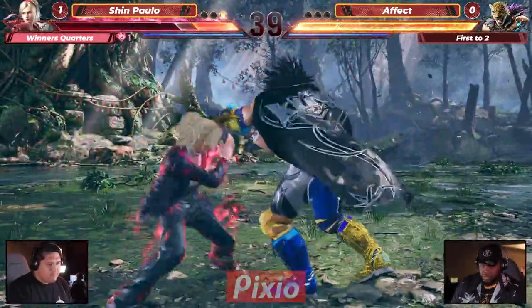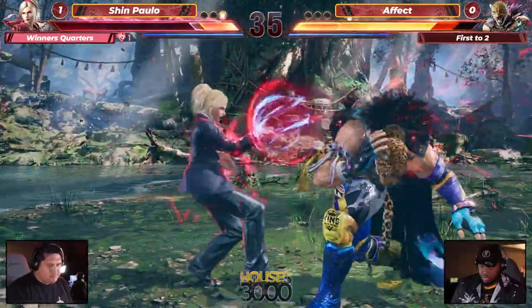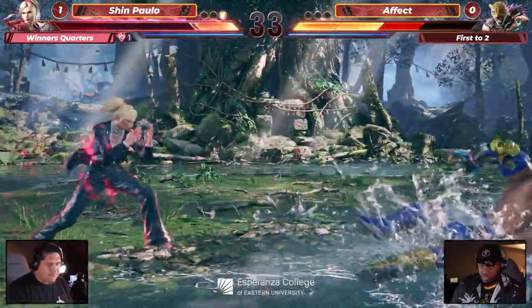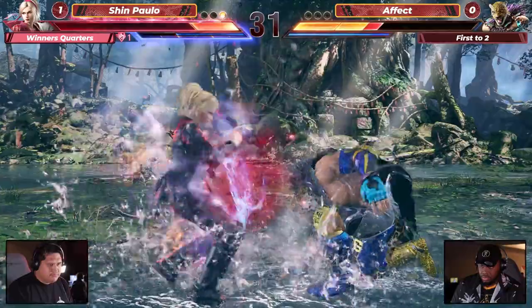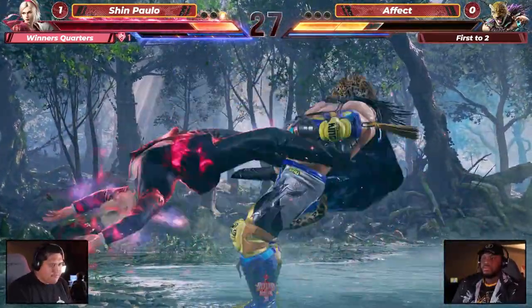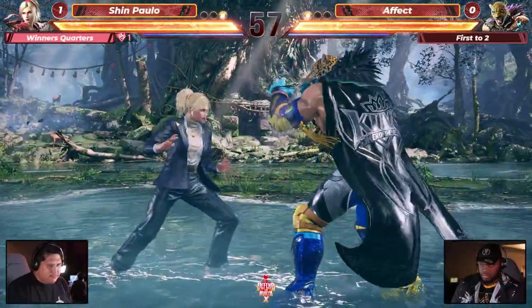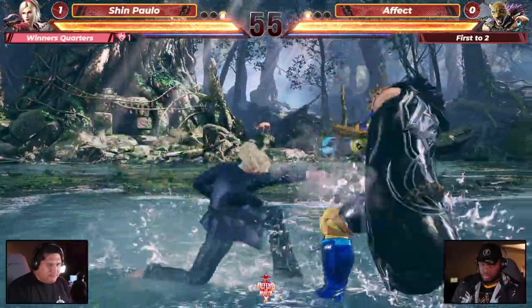Effect looking really good here — seeing the momentum shift, catching him on the sidestep. These stances coming into play from Shin Paulo, but in the heat — nice grab though by Effect! This giant swing definitely will be the one to close it out — so much damage, especially on counter hit. Again, Effect getting used to some of these opening round gambits on the side of Shin Paulo.